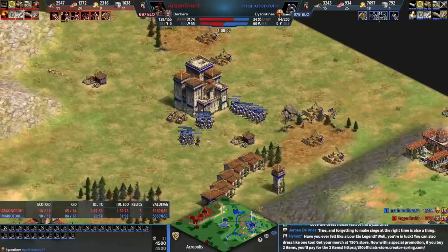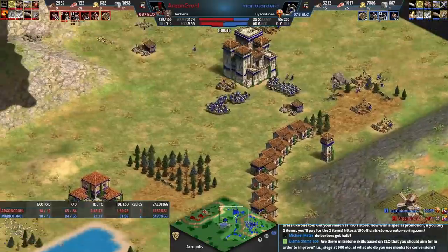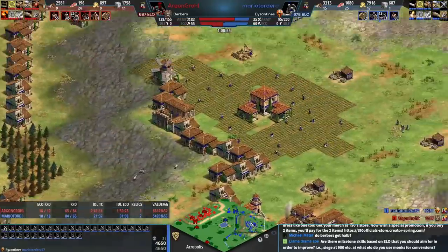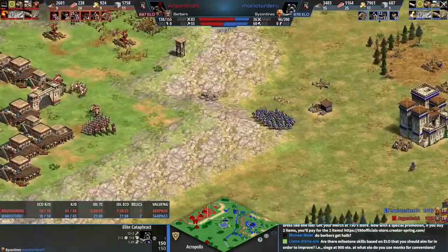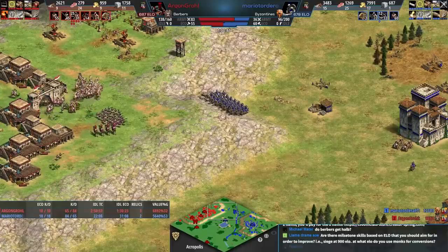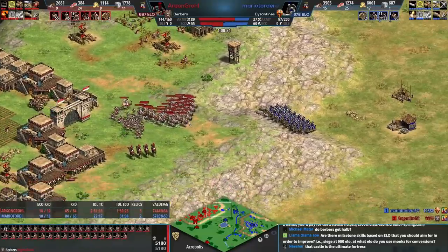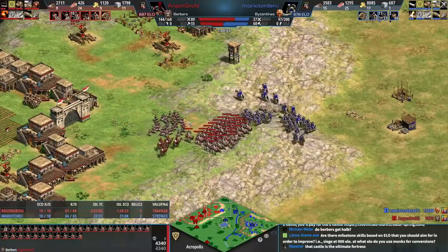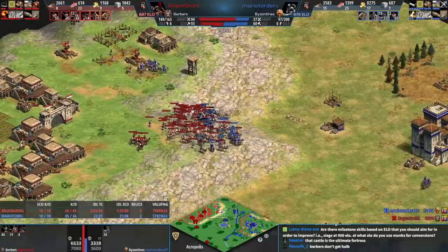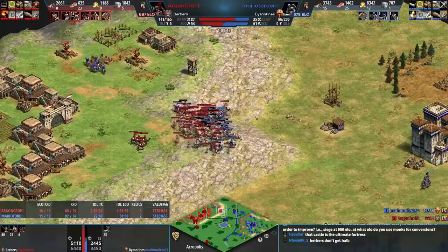Red does have pikes — pikes do a little bonus damage against cataphracts. So is pike better than camel against cataphracts? Maybe, plus red will have the hill and some camel archers. If the cataphracts win this fight I'll eat my shoe — there's no way. Red has a massive army count and is making a great push here.